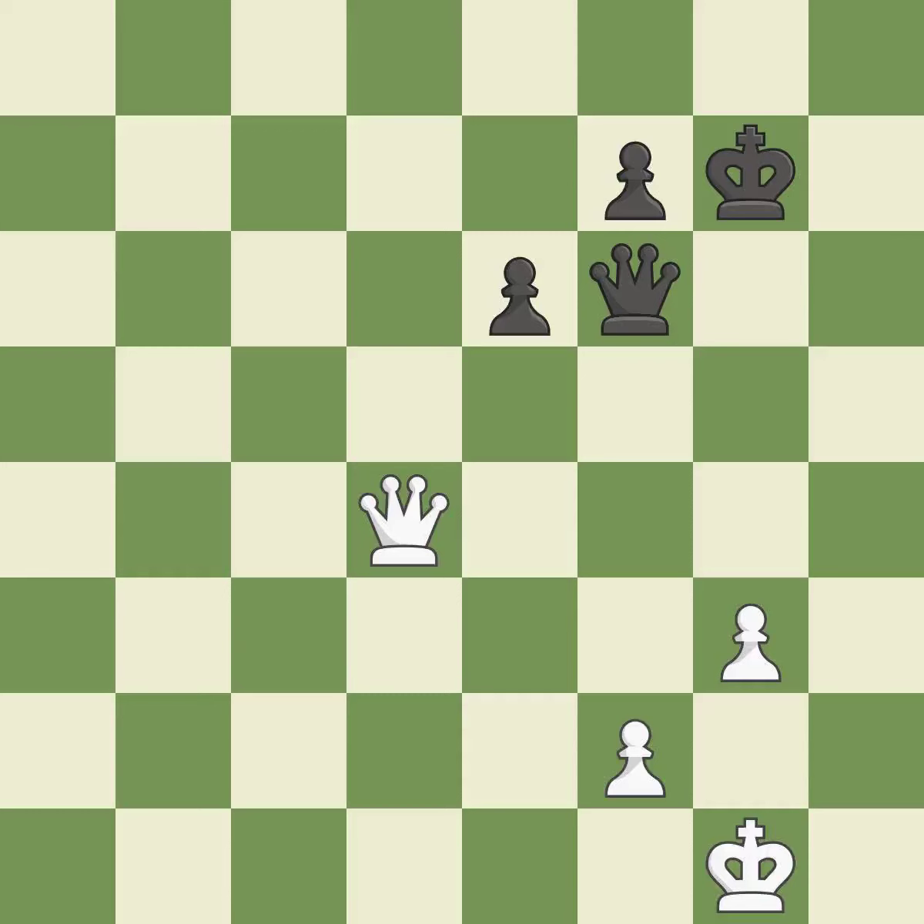This move puts the queen on a safer square. This move puts the queen on a safer square. This blocks the check from an opposing queen.